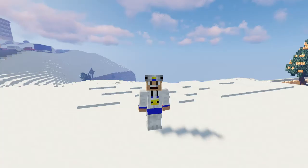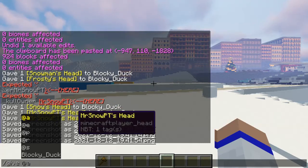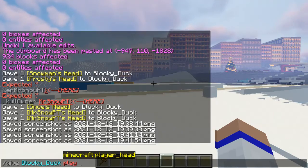So the first thing that you want to do is you want to go ahead and enter in the command and then type in the word 'give'. And then you want to select your username, which in this case it is BlockyDuck because it's my username. But your username will pop up at the bottom here.